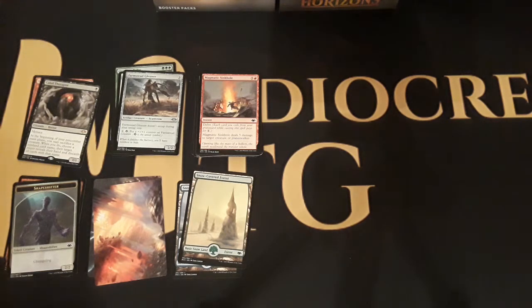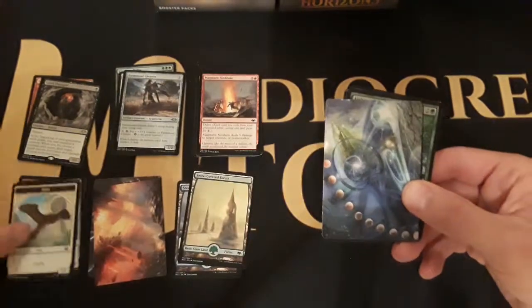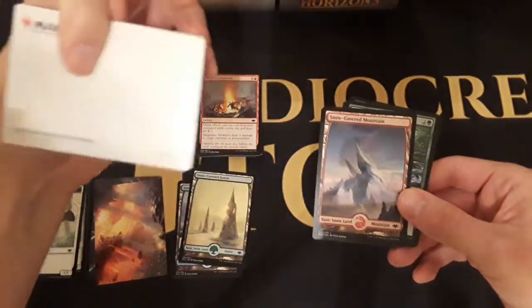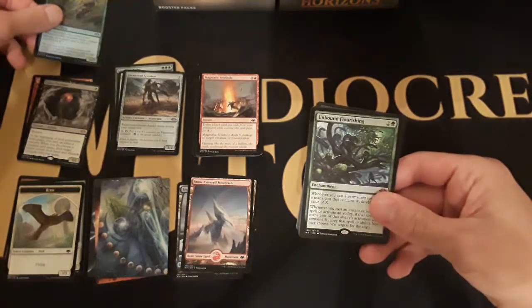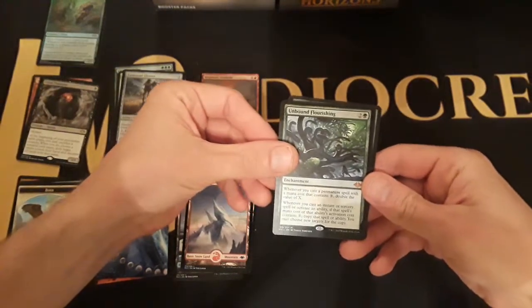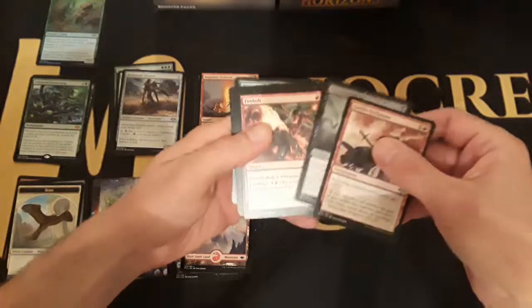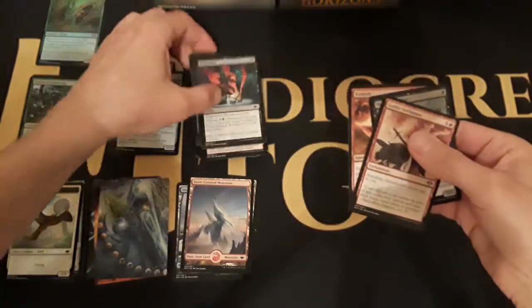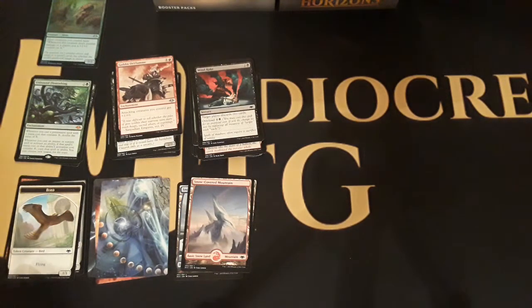Of course without seeing all the commons it's gonna be very difficult for me to say 'oh yeah I'm definitely gonna lean this way.' I kind of like this so far. We got the bird with the elemental. Echo of Eons, a snow-covered mountain, foil Tempered Sliver, Unbound Flourishing — that looks spicy! That was our first mythic. Arclight Phoenix, the Drakuseth Sliver, and a Firebolt. I don't know exactly what I'm looking for here — you're always looking for value or for cards you're gonna play.